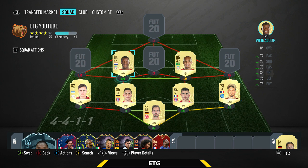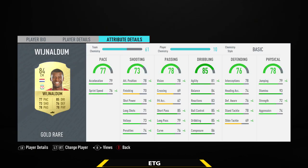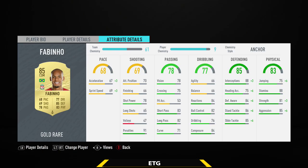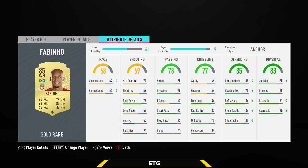Moving to midfield — the two center mids are going to be Wijnaldum and Fabinho. Wijnaldum is great this year, one of the best midfielders in the Premier League, really well-rounded, every stat over 70, 4-star skills, quite good on attack and not bad defensively, 93 stamina so he doesn't get tired. Fabinho has had a bit of a downgrade on pace and that's why people don't use him, but in-game he does feel a bit quicker. He has really good positioning, intercepts everything — he is clunky on the ball but that's really his only issue.